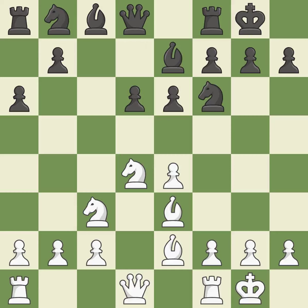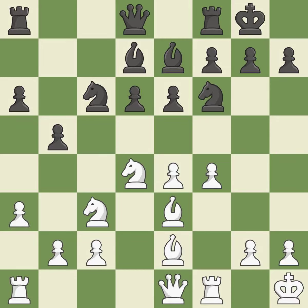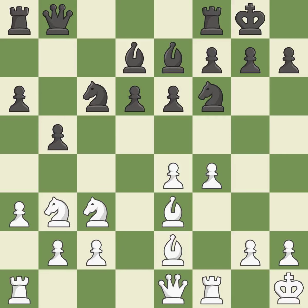Castling to the same side of the board as the opponent avoids some of the attacking associated with opposite-side castling. This offers an equal trade of pieces, with a bishop moving out of its beginning square and into the action. A queen then moves off of its beginning square and into the action, threatening to kick a knight. This prevents the opponent from being able to kick a knight, activating the queen by developing it off of its starting square. It is the last book move.